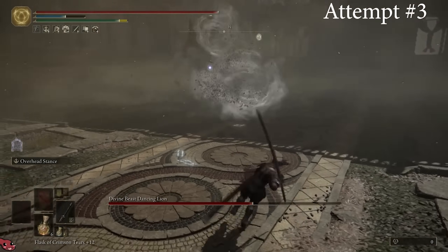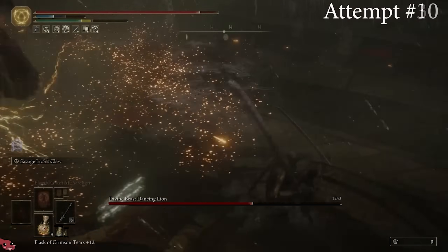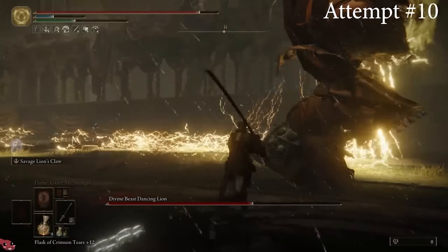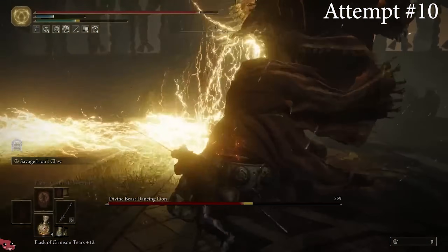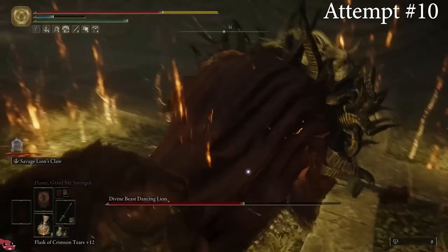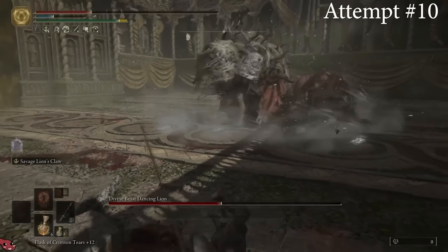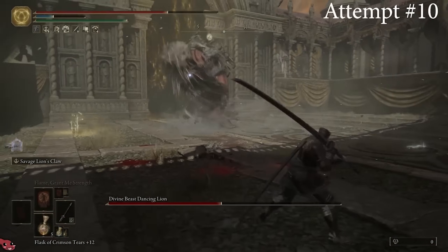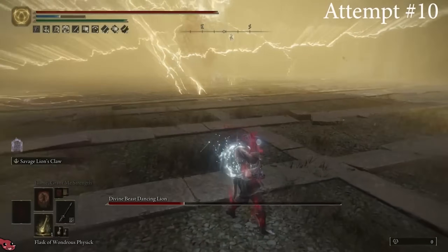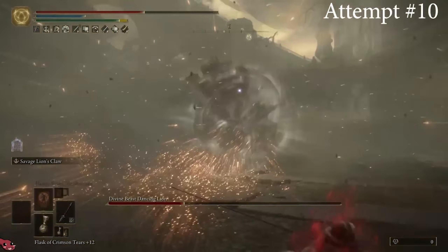The boss is scary and has some giant moves that hurt a lot. But when you eventually beat him, you realize there are multiple of them throughout the game — you can find them as mini bosses later on. FromSoftware loves doing that, giving you a really tough first challenge, then once you get stronger you run into them again and completely destroy them. You realize you've actually gotten way stronger and better at the game, which is a cool progression. I think it's a fantastic first boss.